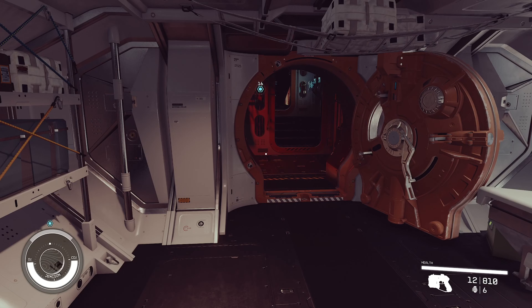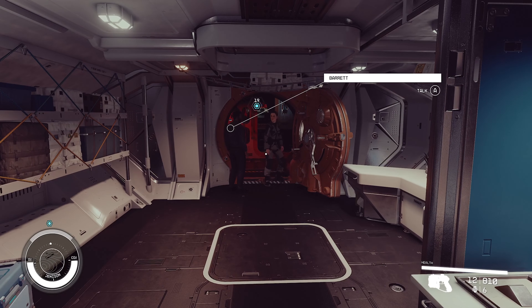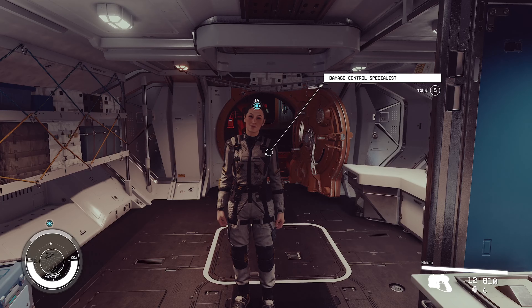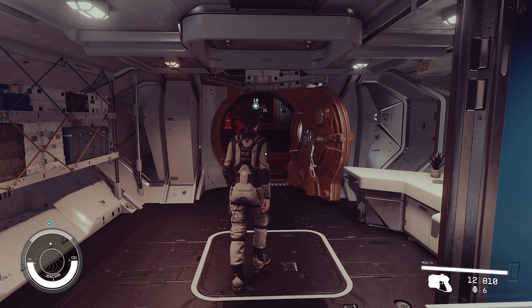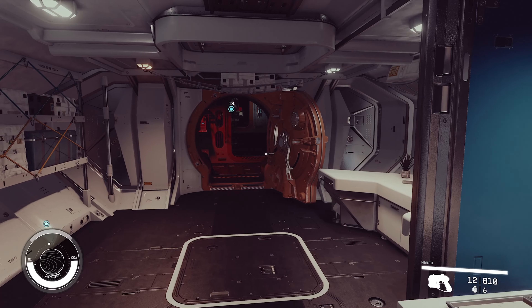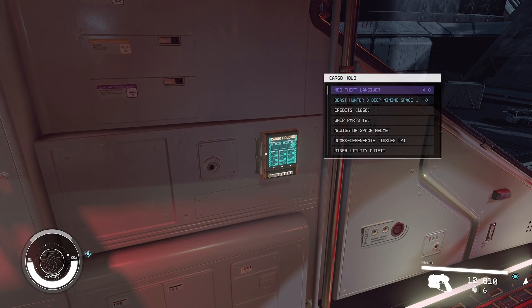One issue you're going to run into very quickly is running out of inventory space. The weight you can carry is not as large as you think, and after one quick mission of picking up weapons and armor you'll be over-encumbered. This is where the ship cargo hold comes in — head close to the cockpit and you'll find it on the wall. Definitely store all your materials there since you can craft through your ship, and store your spacesuits there too, which leads into the next point.